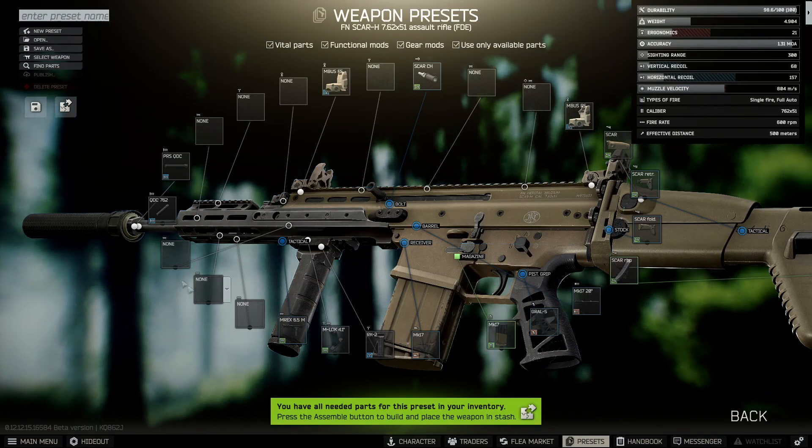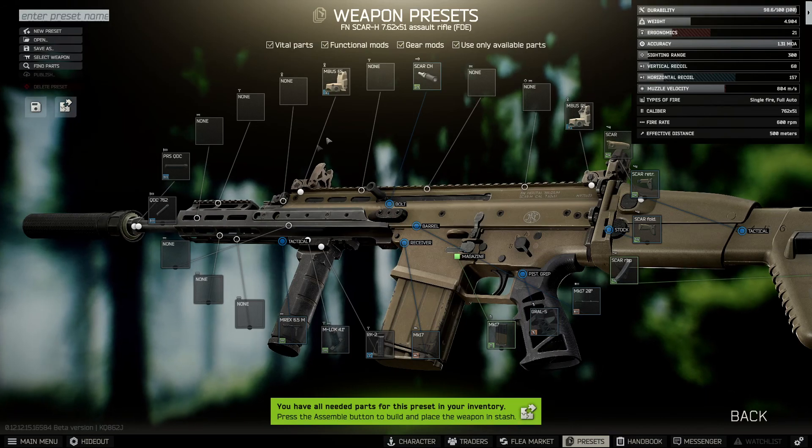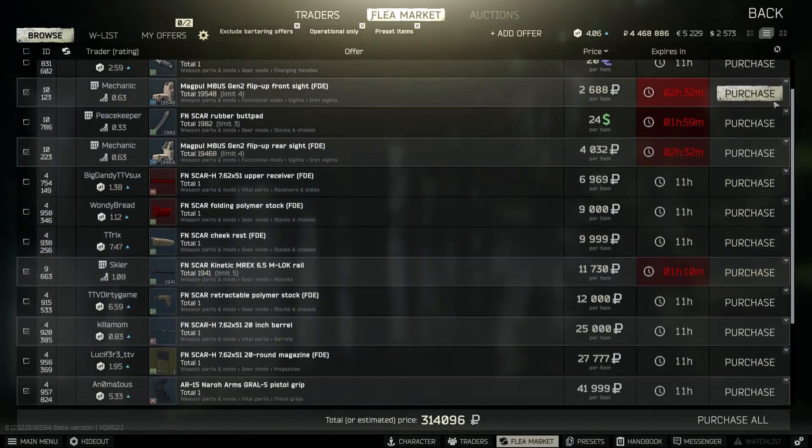If some of them are not showing up for you, it's because you need to go on to the flea market and examine them. And once you've done that, if you want to save the weapon so you can build it again, there's a save as feature in the top left. Here's a list of every single item that's on the weapon.